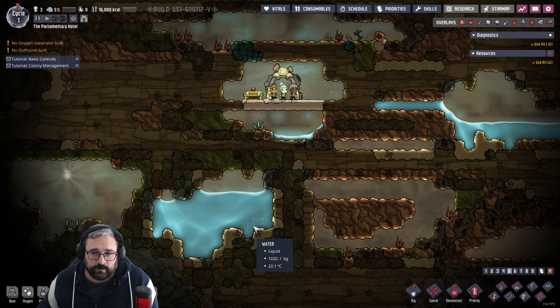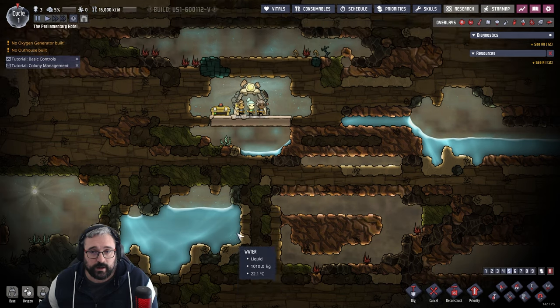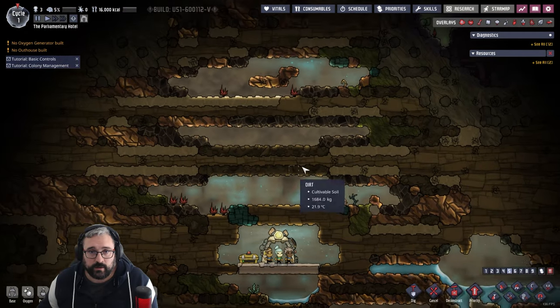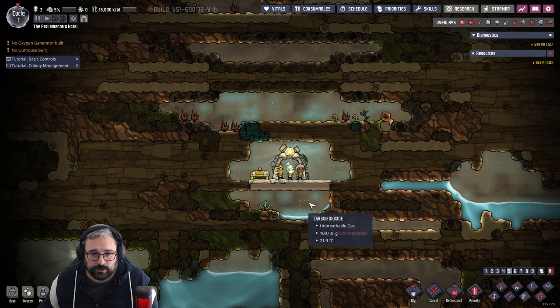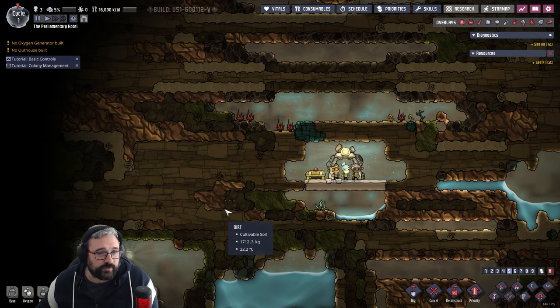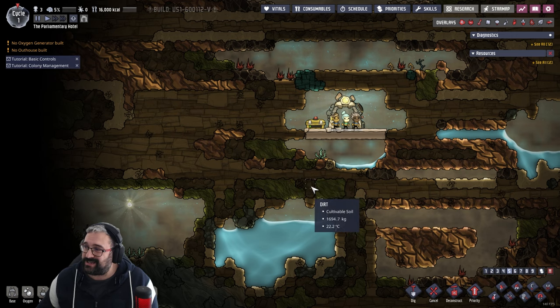Let's take a quick look around. Straight away we've got two reasonable-size bodies of water — this one here is probably going to be the most intelligent one to go for initially. Got some fertilizer there. We don't have too many oxygen deposits around here — there's one up there. These things emit oxygen, but there's actually quite a lot of carbon dioxide in there already. We're in quite a small space. I think we'll probably look to build out this way first and then go down for the water and get the basics of our little base up and running.